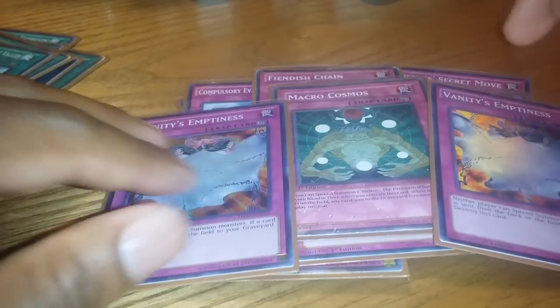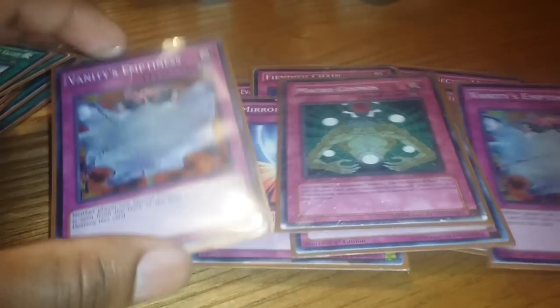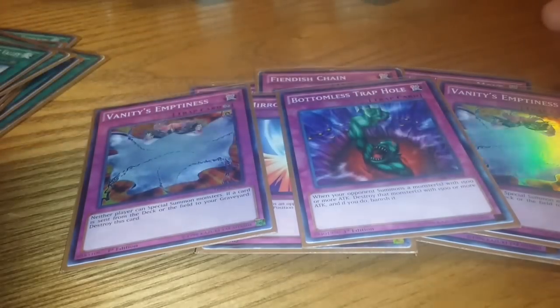The combo with Macro Cosmos will be Double Vanity's — because you don't special summon that often, you can cripple your opponent by them not being able to special summon. Plus you'll be able to keep Vanity's on the field due to Macro Cosmos, because the cards will be banished. That's a really sweet play to bust out.